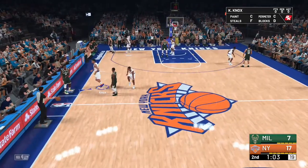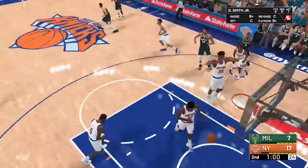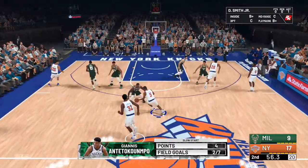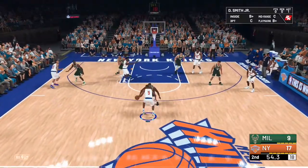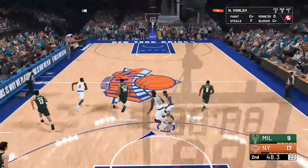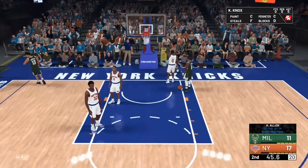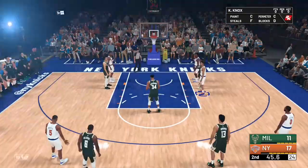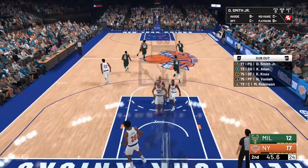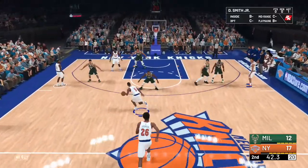We're winning by 10 against Milwaukee. The only reason I picked Milwaukee is because Giannis Antetokounmpo is the cover of the game. He makes a post fadeaway and already has his takeover. The Knicks bench is coming in - I gotta bring myself back in. We're gonna have to play some pick and roll and smart basketball. Giannis just dunks on our whole team - they're making a little comeback.